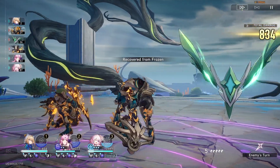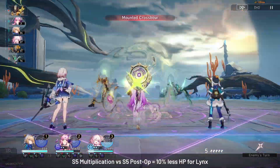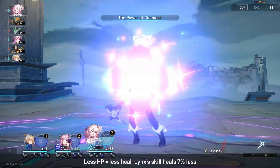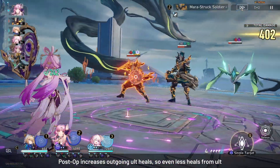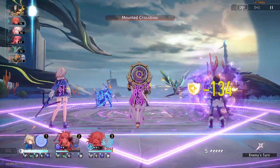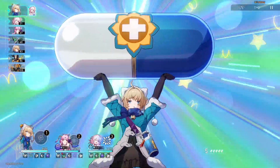One downside that Multiplication has is that it has a lower base stat, especially the HP stat. But after calculating the amount of HP percentage you get from your relics, the HP difference if you were to use S5 Multiplication instead of S5 Post-Op is only around 10%. The healing difference when using Lynx's skill is only around 7%, because of the flat HP heal that abundance characters give. The ultimate heals do have a bigger difference, with S3 Post-Op healing for around 21% more because of the outgoing healing increase it gives to ultimates. All in all though, I still think that S5 Multiplication can be arguably better than even S5 Post-Op, simply because of how much flexibility it gives you with the extra turns.